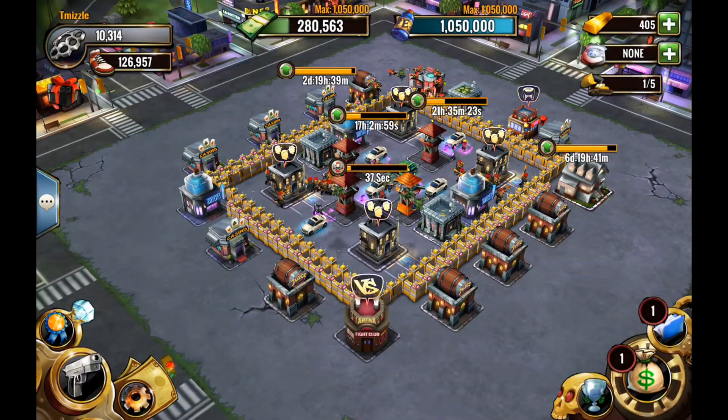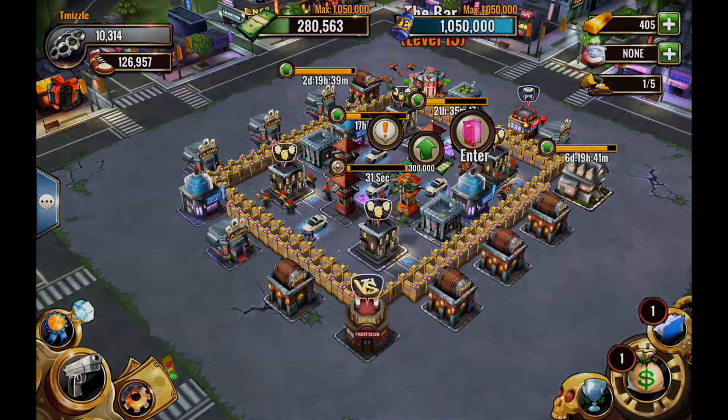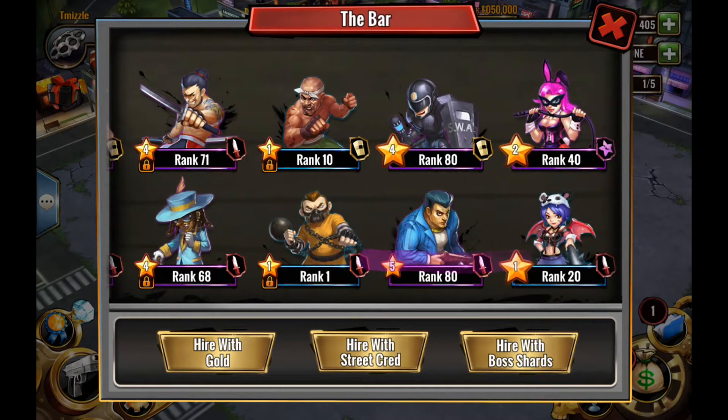What up, this is your boy T Mizzle coming back again with another video. Today we're going to upgrade a couple of bosses. Right now my Corruption is level 80, he's a four-star, and we're going to be upgrading him to a five-star boss.